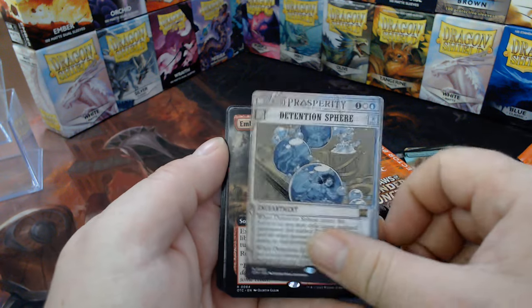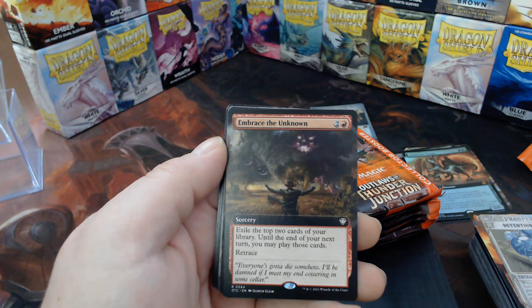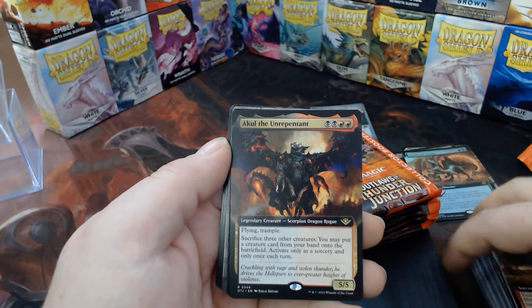D-Sphere. Embrace the Unknown — exile the top two cards of your library; until your next turn you can play those cards, retrace. Wow! A cool borderless — that's sharp!